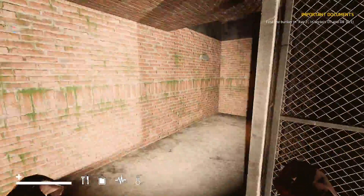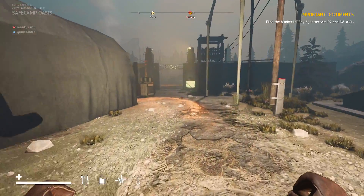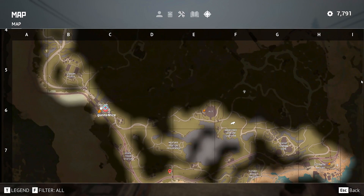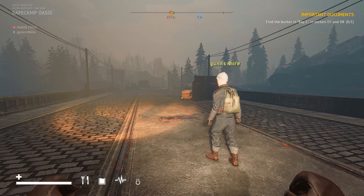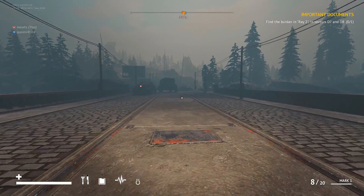So last couple episodes we went searching for goods, but I think what we'll do is push the main objective, and as we find goods, we find goods. What's the main objective again? The important documents. So where we're headed is back down on the way to the lighthouse, just south of the weather station. When we're there, we could try and go back into that cave, because now you have a lockpick. I have the actual objective marked at D7.